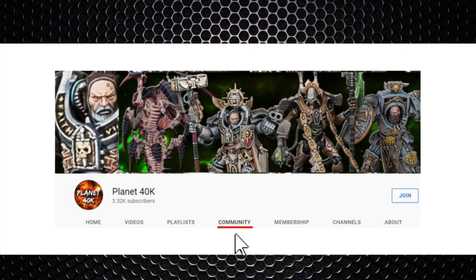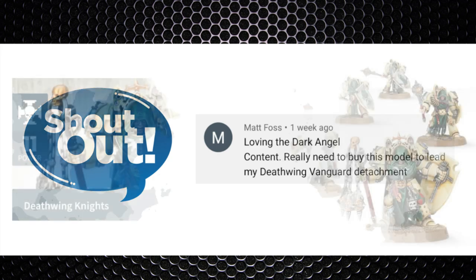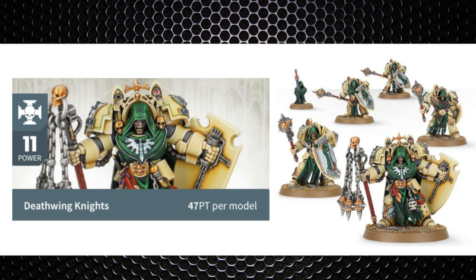Another way of getting to the polls is by clicking on the Planet 40k homepage on YouTube and clicking the community tab. While you're there, if you'd like to have a look at the members area just click the join button for more information. As for the shoutout of the day, it's going to go to Matt Foss — he's loving the Dark Angels content. Shoutout to you Matt. The Deathwing Knights are coming in at 11 power level or 47 points per man.